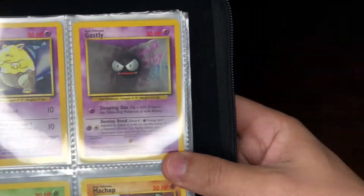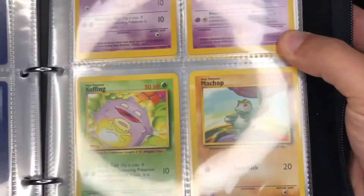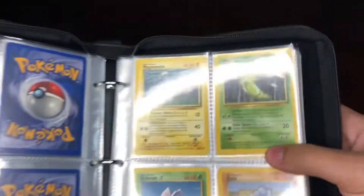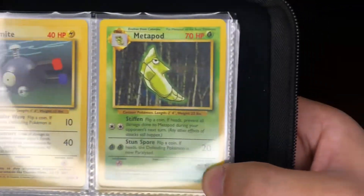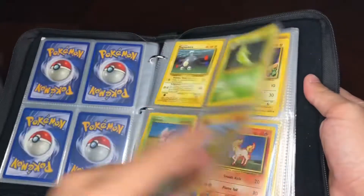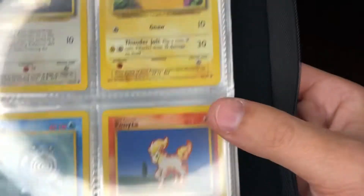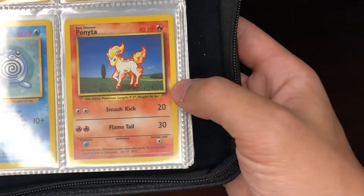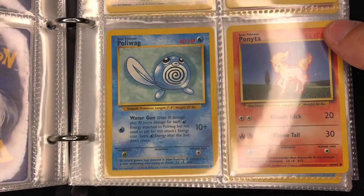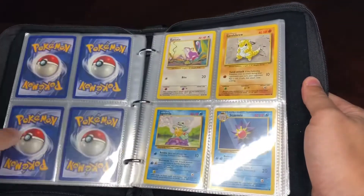We have Drowsy, Ghastly, Coughing, Machop, and then Magnemite, Metapod, Nidoran, Onix. There's Pidgey, there's Pikachu right there, Poliwag, Ponyta — and Poliwag is one of the base set Pokemon that's actually named after a real animal. There is an actual Poliwag, so that's a fun little fact right there.